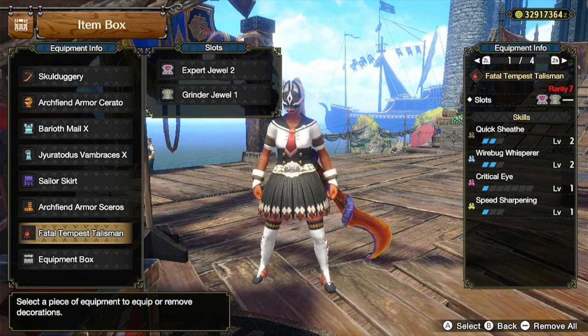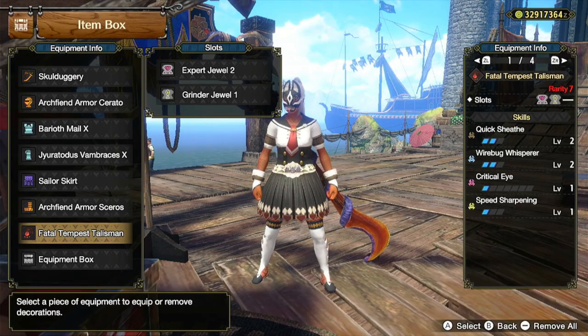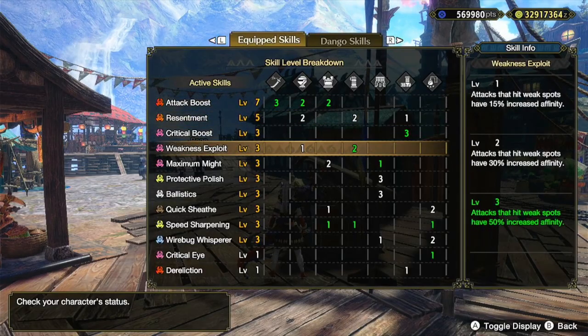If you have the Quick Sheet Level 2 Talisman with two Level 2 slots, you can use the decoration slots to add in Wirebug Whisperer Level 2. You will have one less Critical Eye and one less Speed Sharpening, but the build will still work very well. And these are all of the skills in total.